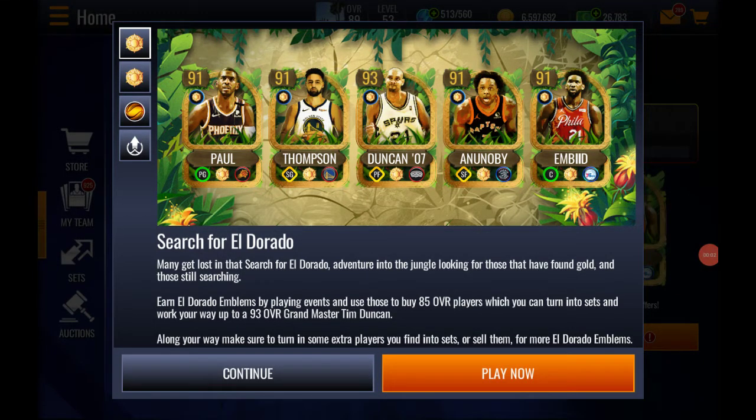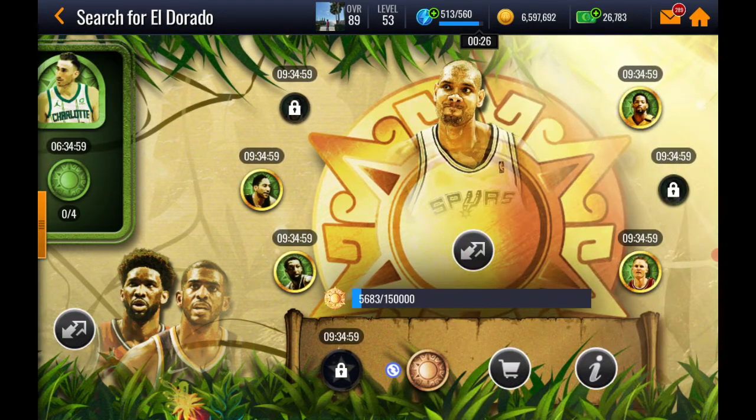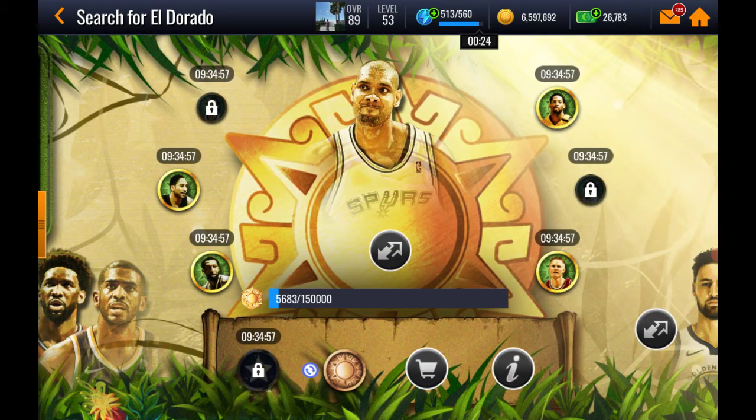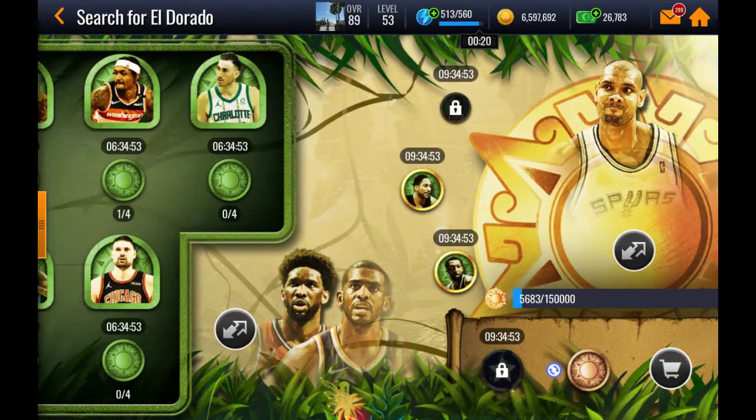A new campaign called Search for El Dorado just came out. The main master is a 93 Tim Duncan and the rest are all 91s. Without further ado, let's break it down and see what we can get — no money spent. This campaign is going to be seven days long, which is the usual. There are five different events on the left side, a middle circle, and then the right side.